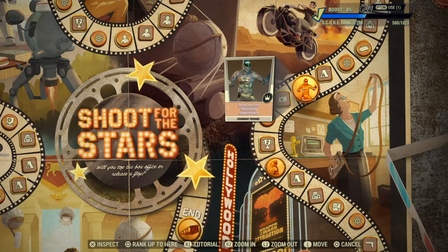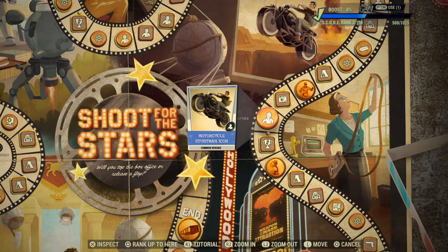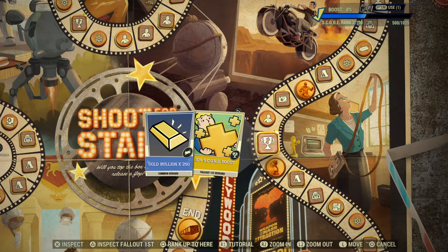Director's Chair, Stealth Suit Woodland Camouflage - I do have a stealth suit, though it's quite far along. Score Booster, Popcorn Emote, Motorcycle Stuntman Icon, and Gold Bullion. Then a 10% Score Boost.